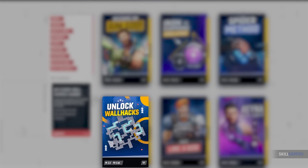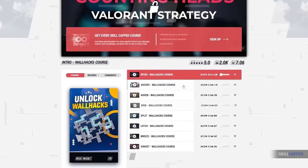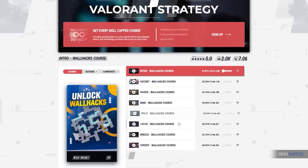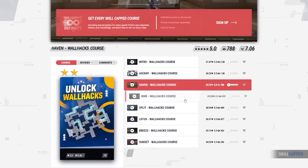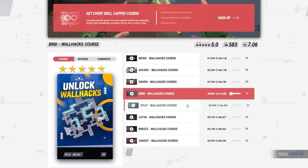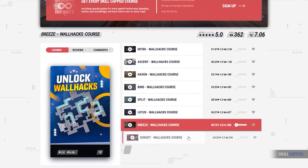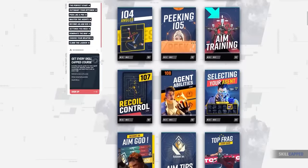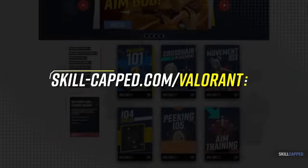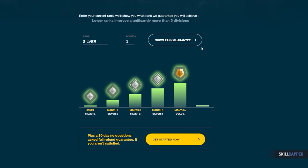Our new wall hacks course tells you every single common position players like to play on every map and how they reposition throughout rounds, so you can essentially track players through walls. Our coaches have made it simple to remember with easy tricks built from years of experience. Any one of you could be a game sense god — all you need is the right tools, available at Skill Capped, with a rank improvement guarantee: if you don't climb, you don't pay.